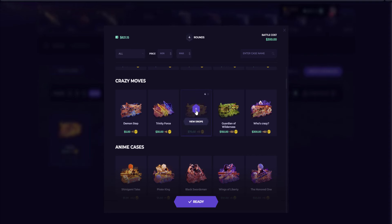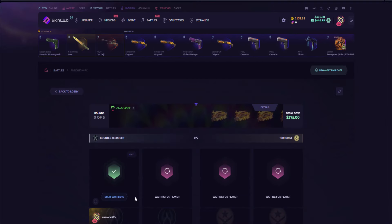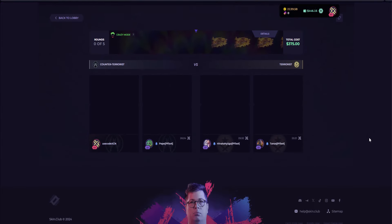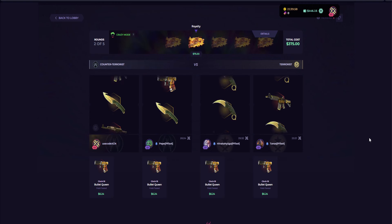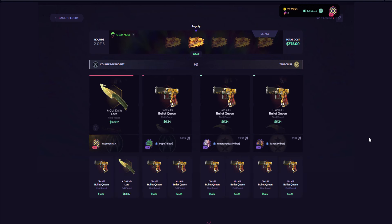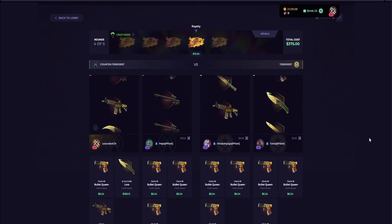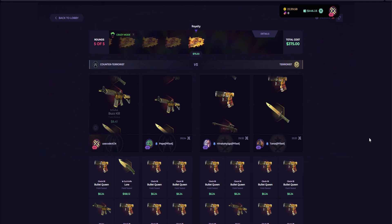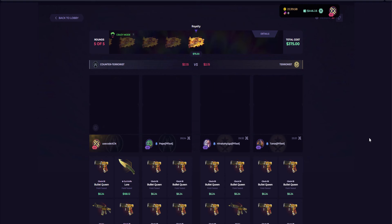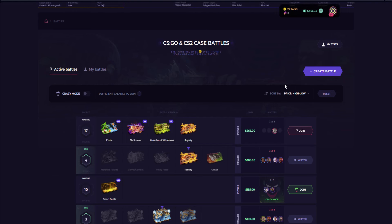Let's go with one of our own battles. Adding five Royalty cases, making it a 2v2 in crazy mode. Of course we get a Gut Knife — nice. Come on, don't give them anything good — I don't want to lose this. At least give them a Bowie or something. We lost this one. Unlucky, but at least they didn't get anything great either.